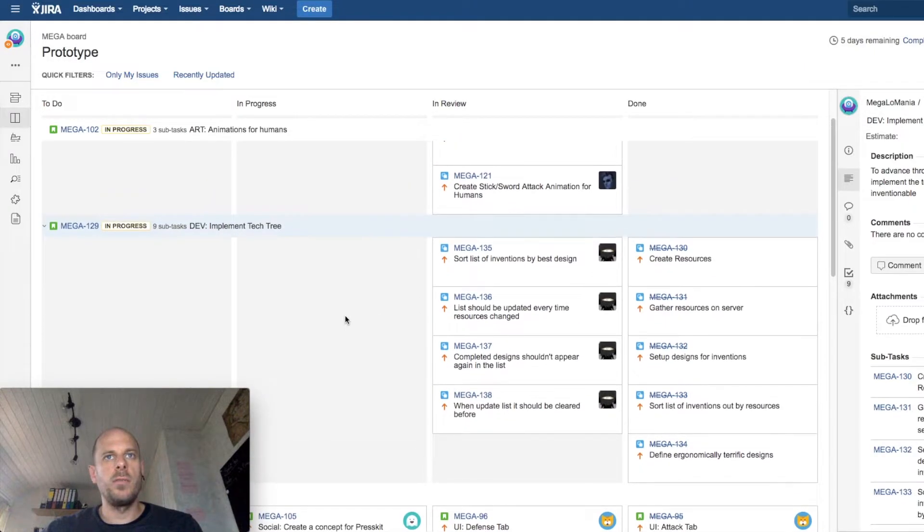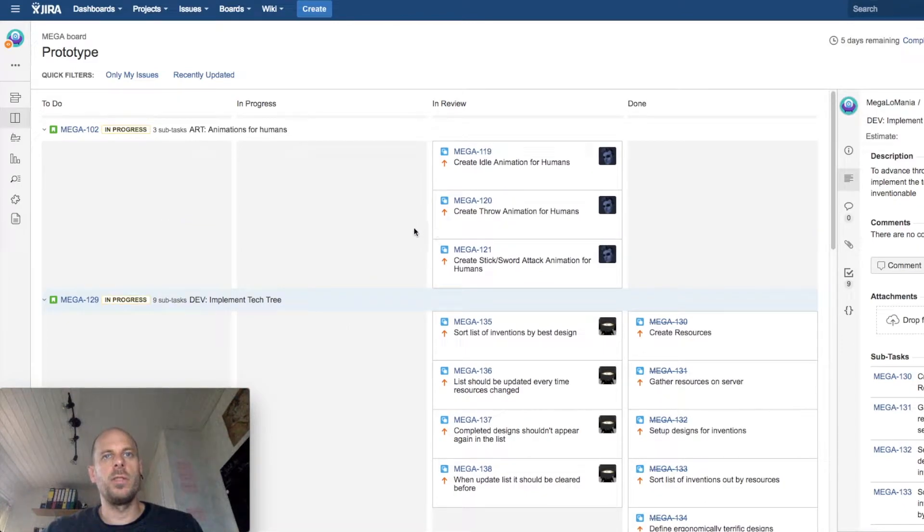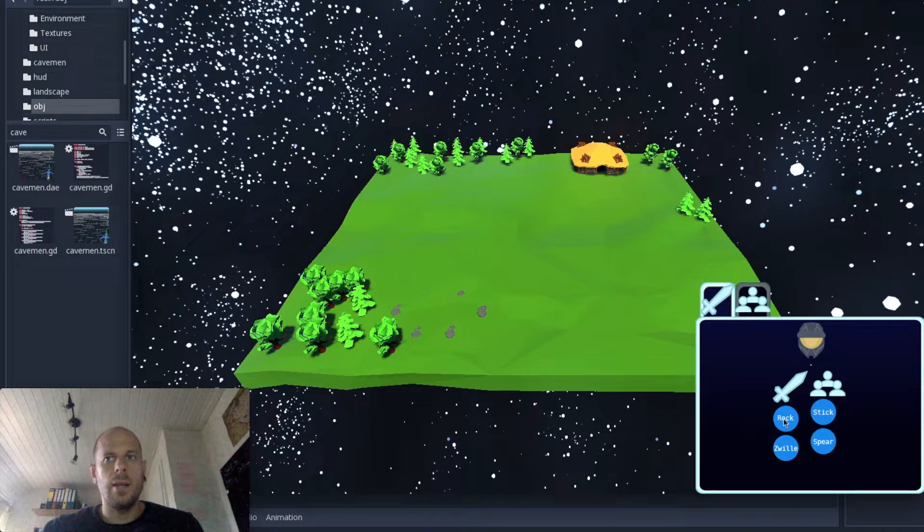I also started to work with animations for the humans and started to spawn some humans in the sectors. We are able to choose our invention, put in our people, and the design will be invented. As you can see, we can invent different designs, add our people, and once it's done it will flow out of the list.